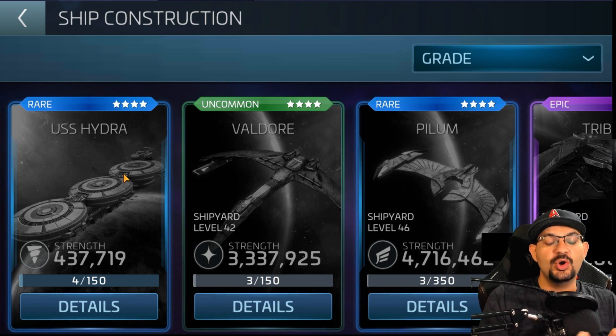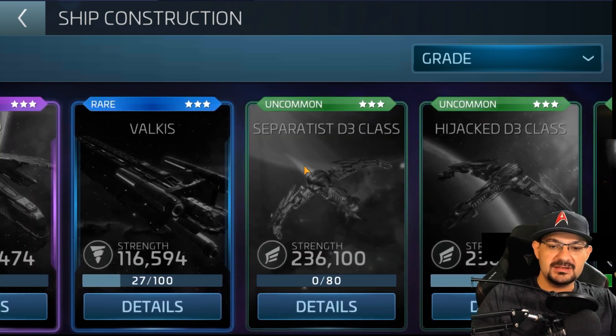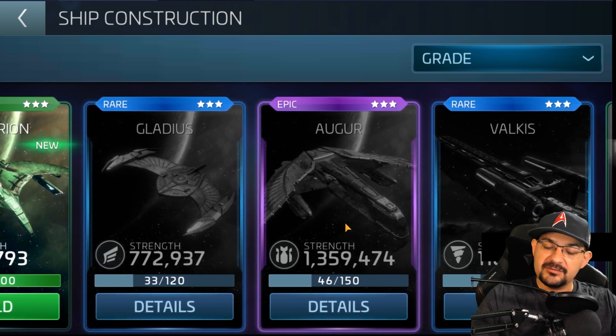Once you have your G3 epic faction ship and want to enter G4 territory, my advice is to lock all three factions and then go Romulan — I'll explain why in a moment. The other G3 epics are the Auger and the D4. If you didn't want to go Enterprise, I'd say Auger. The D4 is the weakest faction G3 epic — plain and simple, people have talked about it and shown it off.